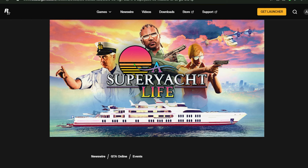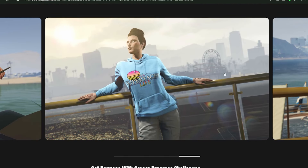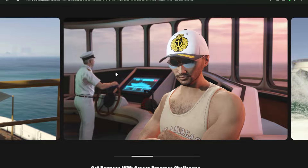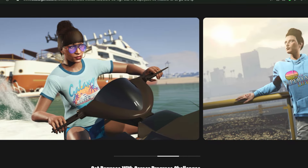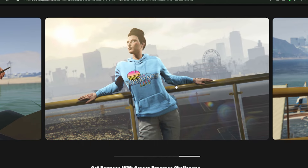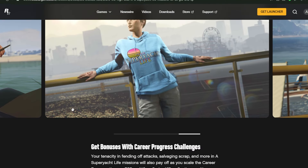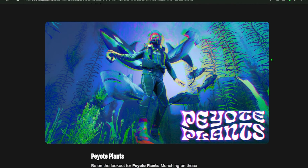First things first, it's gonna be a Super Yacht Life week here in Grand Theft Auto. Scrolling down — this rare clothing is only for new gen consoles, and you can only get it by completing the career challenges that deal with the super yacht. I've already got them all done. Super easy to do — you can get them done with a friend or solo. It does have some rare clothing potentially attached to it.